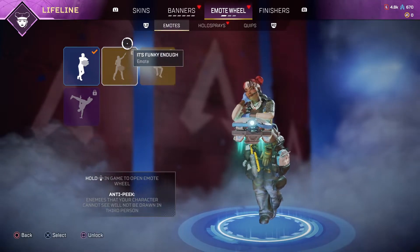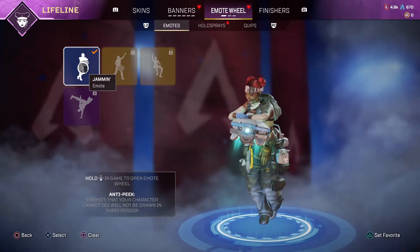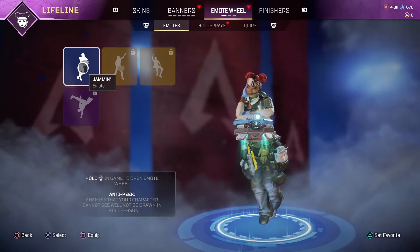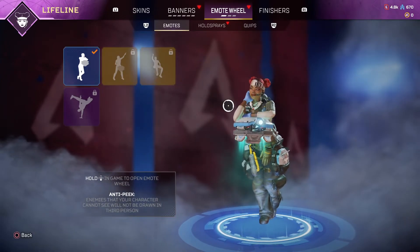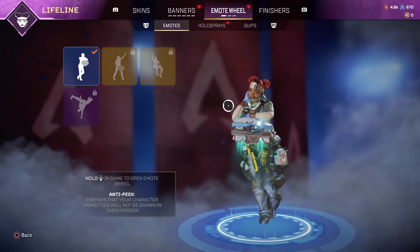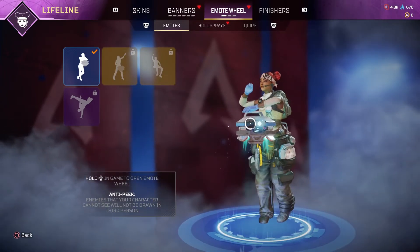It's similar to regular emotes — what you need to do here if you want to equip them is just hover on the emote, press square to equip and add it. Then when you drop in the game itself, you just press X to basically perform the emote.